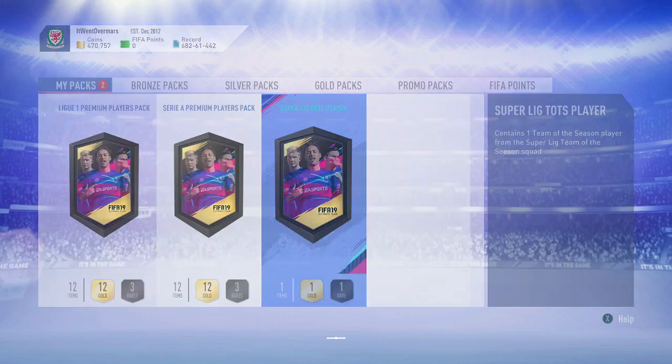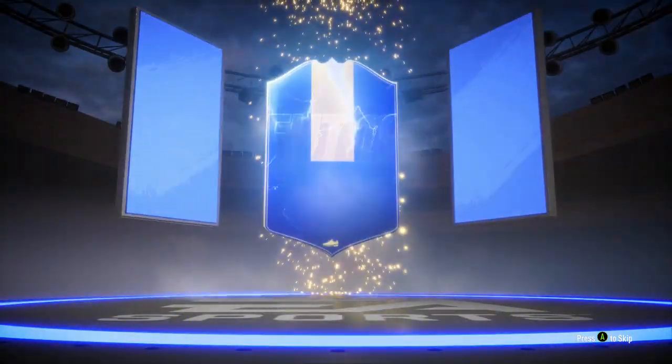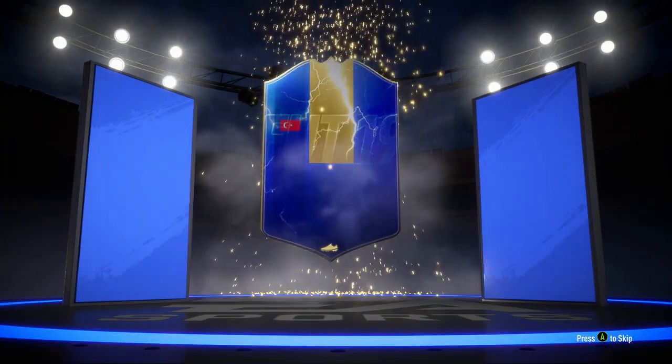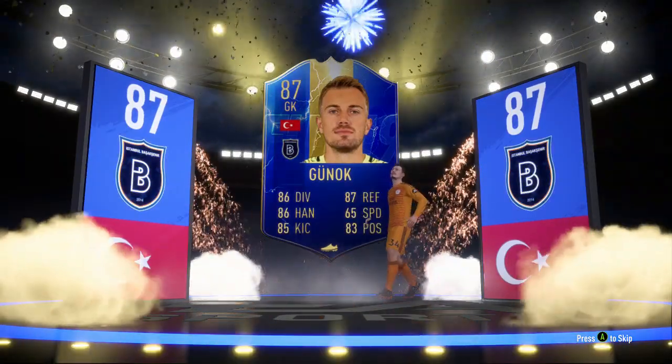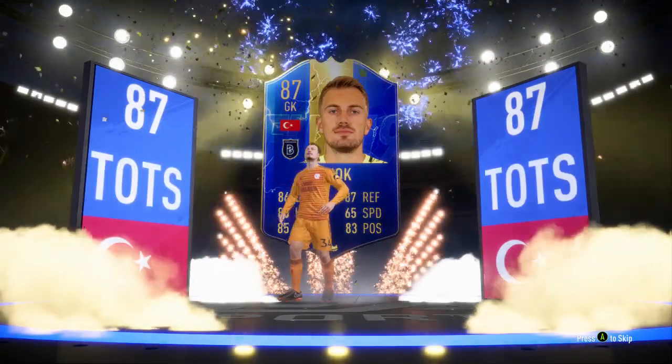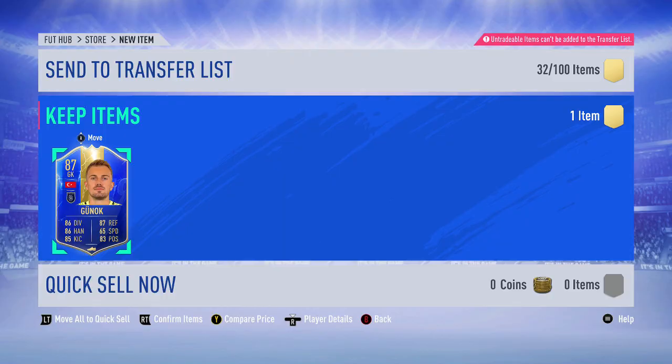We will open this, and this may decide if we can get the other one done for cheaper. So this one is a walkout - it is, it's the blue finally. So who's it going to be? Turkish goalie. It's a shocking one. 87 rated Ganok. I think that could be the worst one. But we don't mind - it was an 82 rated squad for an 87 team of the season. 100% worth it.